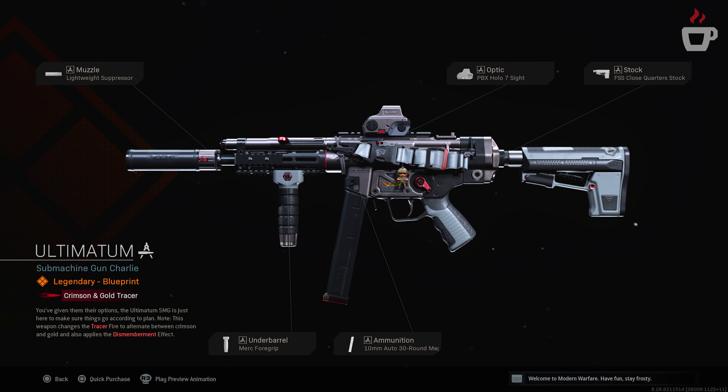In the blueprints section we also saw the Spoiler bundle for 1,000 COD Points, including the Grand Shalem FAL and the Short Shift Renetti, along with a calling card. The blueprints look cool but aren't builds I'd recommend using as-is. Then there's the Razor Sharp bundle for 1,500 COD Points, with the Guillotine Kar98k and the Pocketed Malice Uzi variant, along with a charm and sticker. These have a grungy feel but nothing to really lose your mind over.